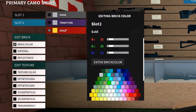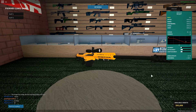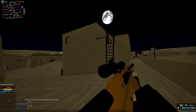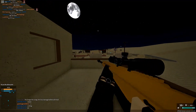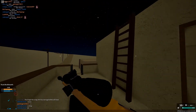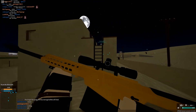And there you go — there's your golden sniper. It doesn't look that good because it's only a glass material and not a real reflection, but it's pretty good for a glass material.